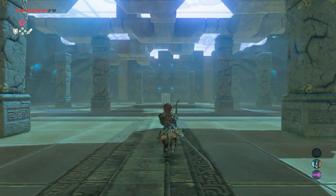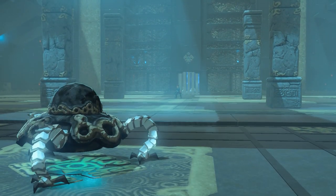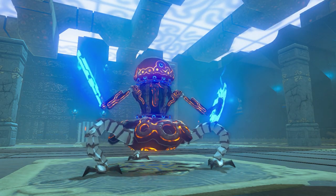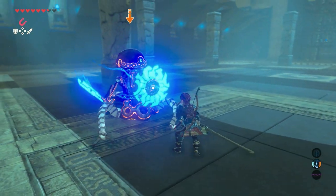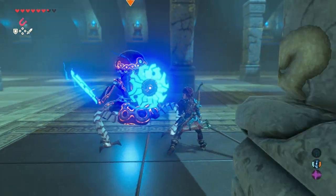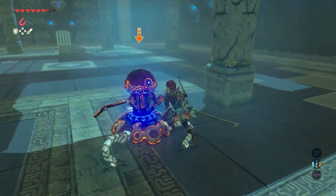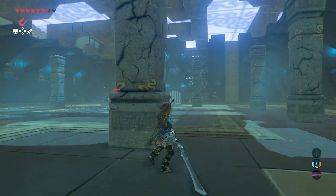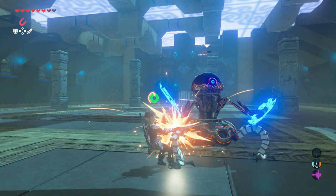Walk forward with your weapon attached and ready. A mini guardian will attack you with one small sword and a shield. Try to avoid its attacks as much as you can and hit it back. When it jumps down, the first stage begins — it will charge into you, so hide behind one of the pillars and it will run into it.